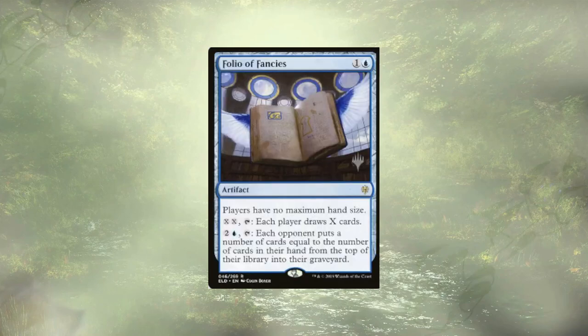We only have one artifact mill card, and that comes in the form of Folio of Fancies. Folio of Fancies is also pulling double duty — it could draw each player X number of cards, a little expensive at double X, but if people are low on cards it's a nice way to force a win. But we're really here to mill each opponent for the number of cards in their hand.